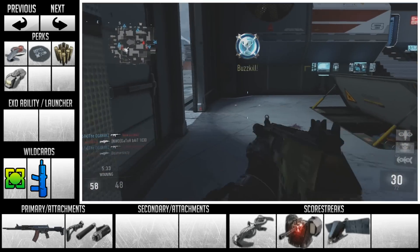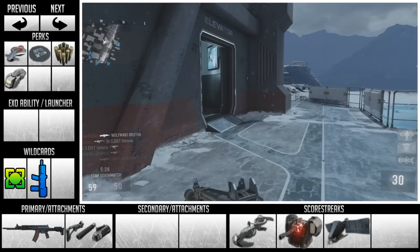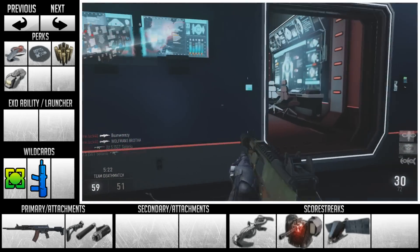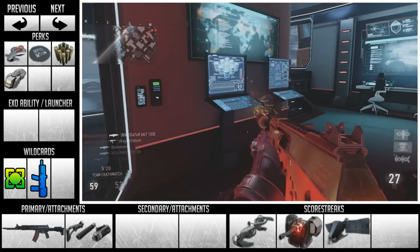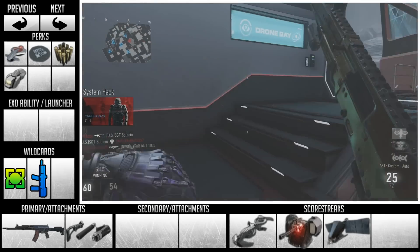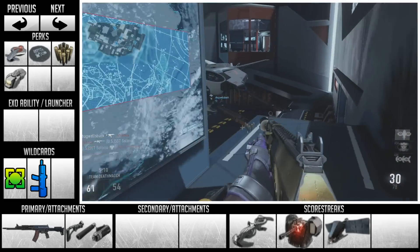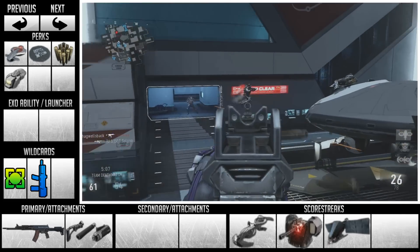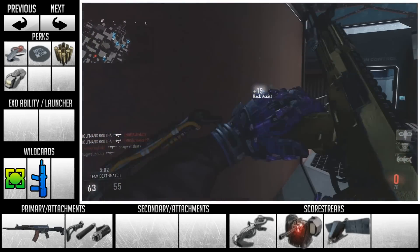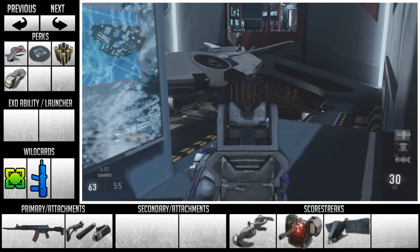I just wanted to give you guys the bare minimum of what I'd recommend. You can switch out those score streaks — get four, keep three, cut down to one, or even none if you want something else. Anyway, guys, thanks so much for watching this episode of Ultimate Class Setup. Hopefully you enjoyed it and learned something new. If you did, make sure to support the video by leaving a like rating — it helps the channel a ton. If you're new and want to stay up to date with Call of Duty Advanced Warfare class setups, live commentaries, and more content, make sure to subscribe. Until next time — like, comment, subscribe. Peace.